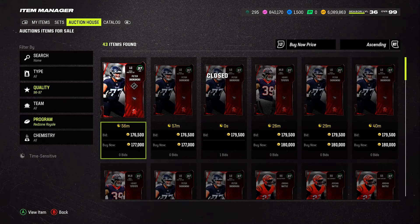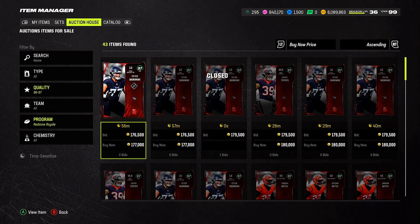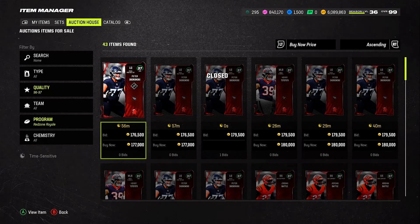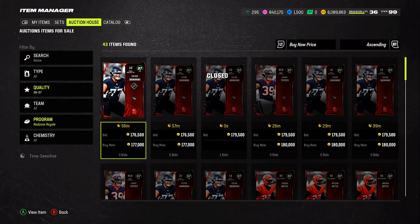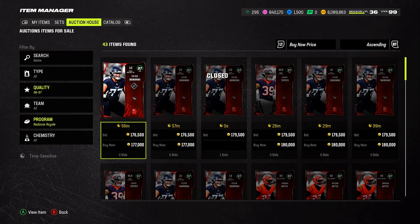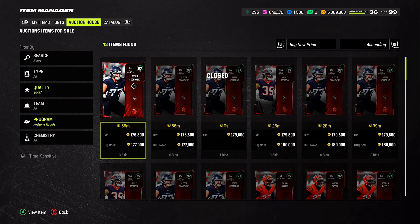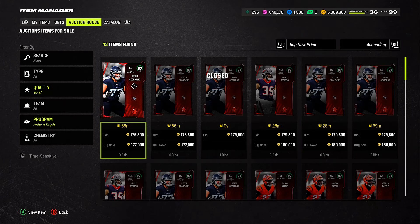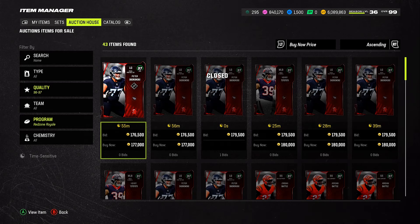If you go get them for 160k a piece and under, that's good. Below 150k is even better. Anything lower than that is just luck of the draw — someone will have to accidentally list it cheaper or just want to move cards fast. If someone lists at 160k they're going to fly off the auction house immediately. That goes both ways — for people wanting to make coins and for people wanting to buy rookie premieres. Do not overpay for a rookie premiere going close to 1.2 million coins.